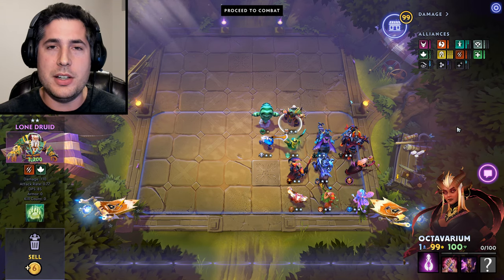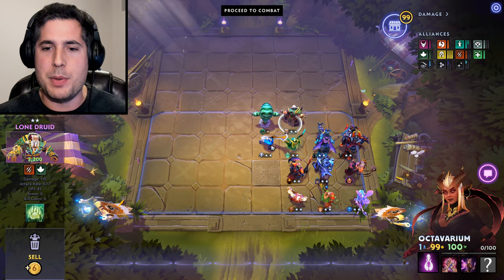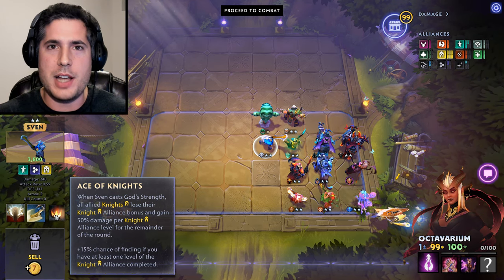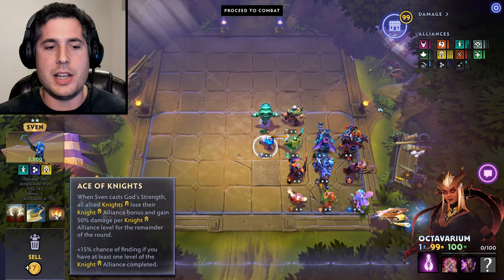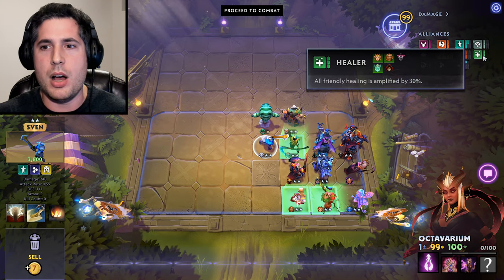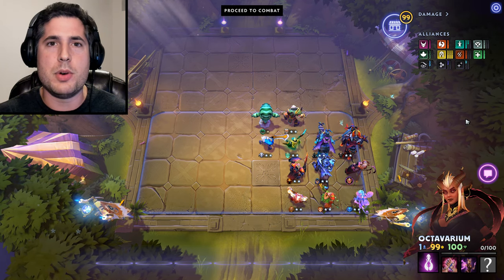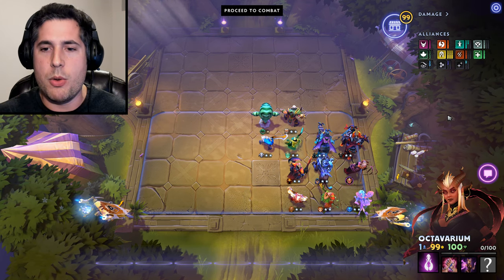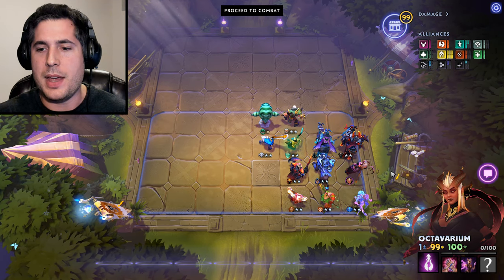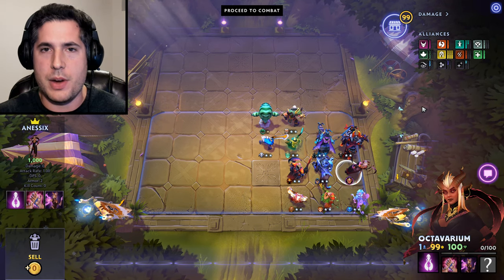Enchantress finishes the healer trait, but Lone Druid up front is going to get a bear out very quickly. Ideally you want to get a Refresher Orb on him to get two bears out there. The key to this build is Sven. Sven's Ace of Knights ability reduces the Knights' bonus damage reduction and magic resistance and increases their damage output. Coupled with the healing potential and your Underlord specced fully towards healing, this allows massive damage, all coinciding with Sven casting God's Strength.